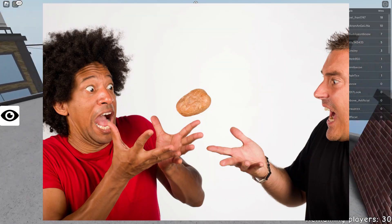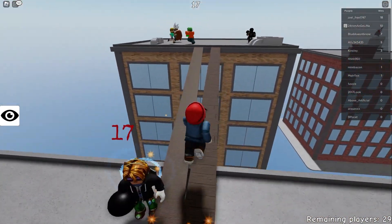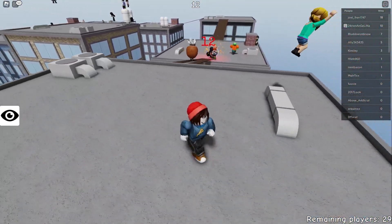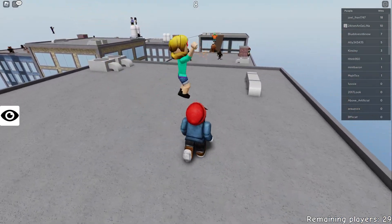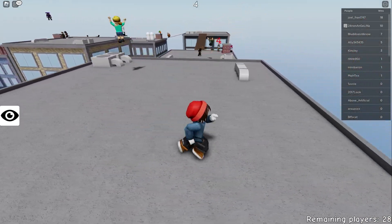Number 9. This is Pass the Bomb. It's basically hot potato with a little bit more explosions, so you just have to make sure you're not the last person with the quote-unquote potato, and if you are, you explode. If not, you're good, and the goal is to be the last one standing. It's a pretty fun game. It takes a little while to get queued, though, so that's why it's a little lower on the list, but other than that, it's a terrible time.